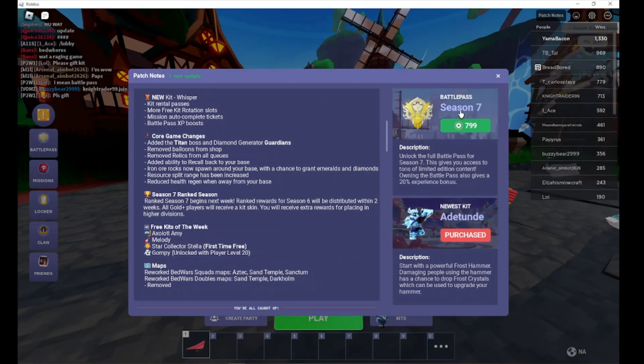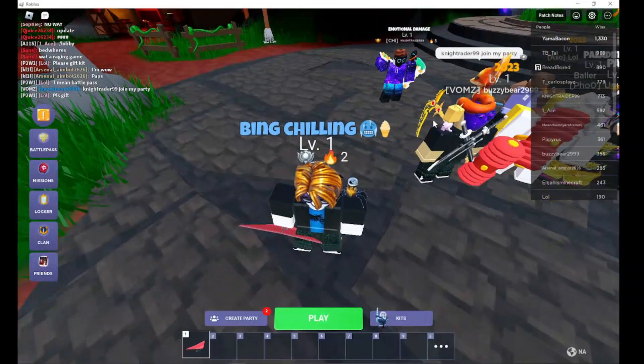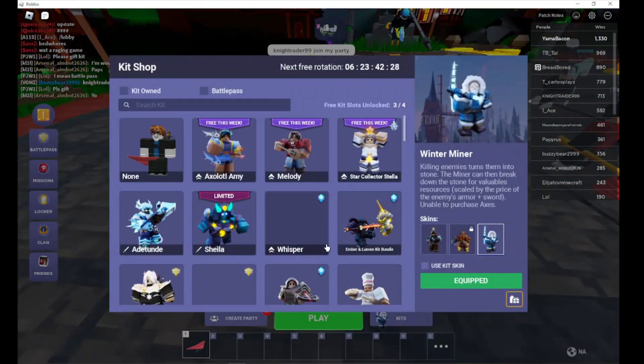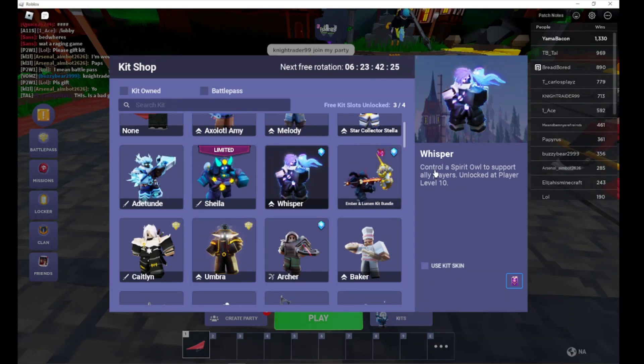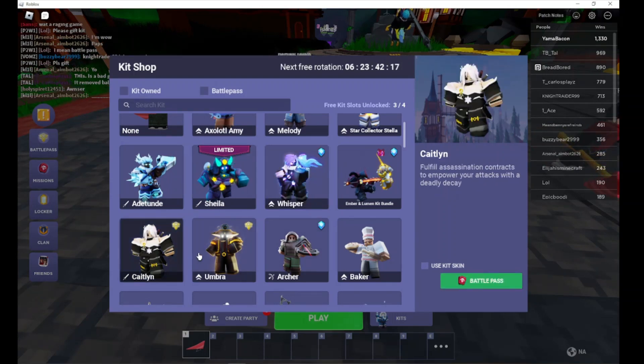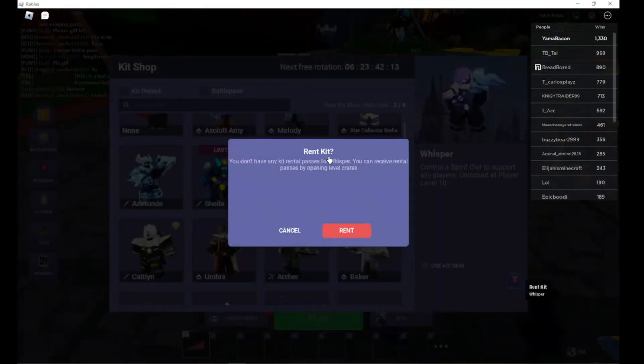So I have level 1 for some reason, I don't know what that is. Let's check out the new kits — Whisper. Control a spirit driver to support ally players, unlock at player level 10, and then these are the battle pass rent kits.